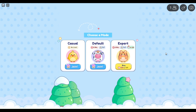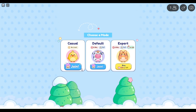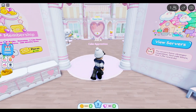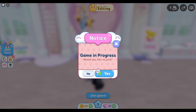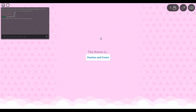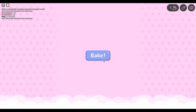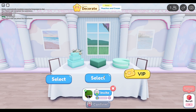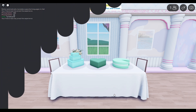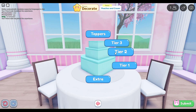Hi guys, welcome back to another video. Today we're going to be playing Cake Off in Roblox. We'll start with casual and then I'll do default in another video. I think I've played this game before — yeah, I have. Alright, which cake should we do? I think we should go and decorate the cake and we'll see how it ends.